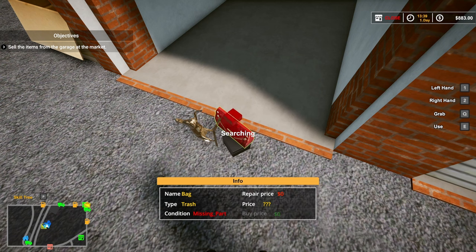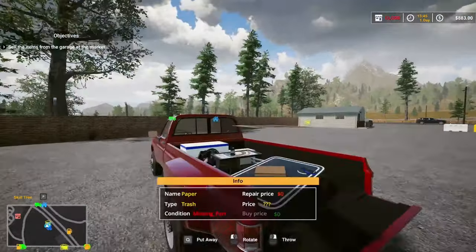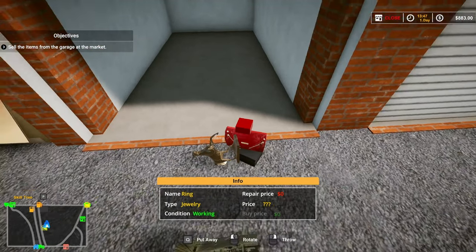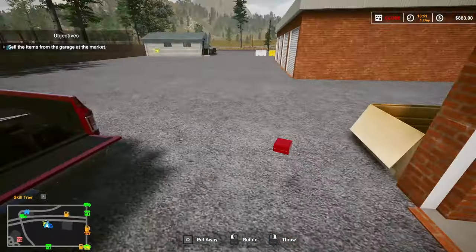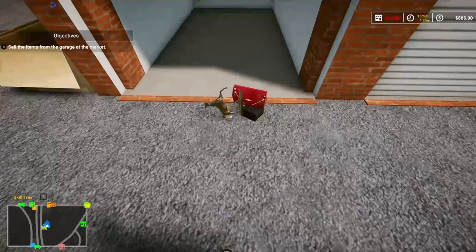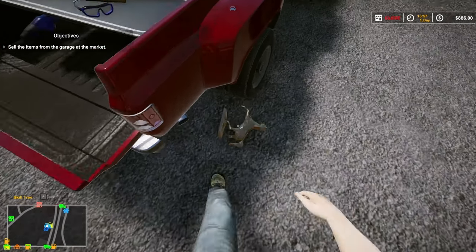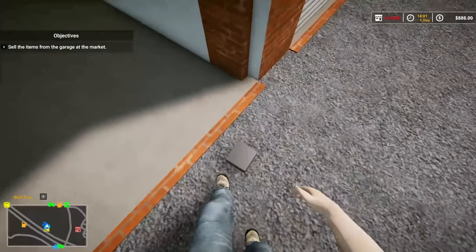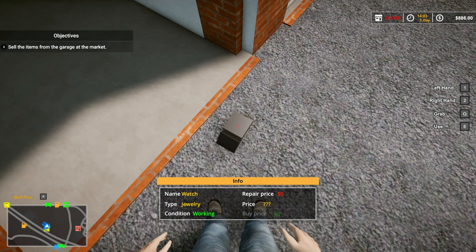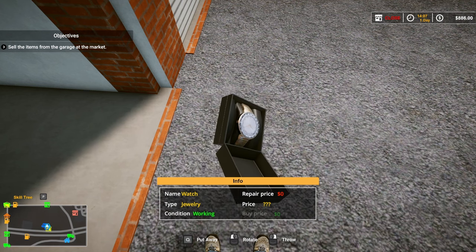You can right-click to drop stuff too. Oh, we got a purse — let's search it. There are some old pictures or something. Let's see what's in there — oh, a ring! I can sell the purse too. Wait, what did we just kick around? A statue — it looks like a horse. What's in here? Oh it's upside down. We can bring it up closer — nice watch!